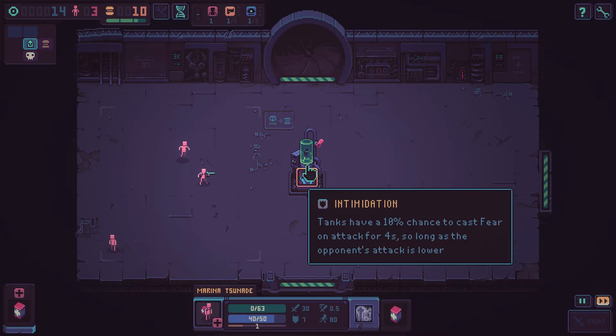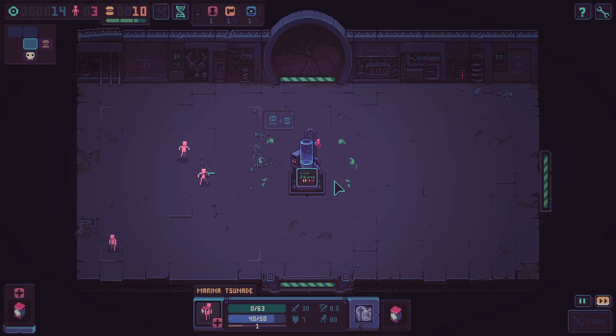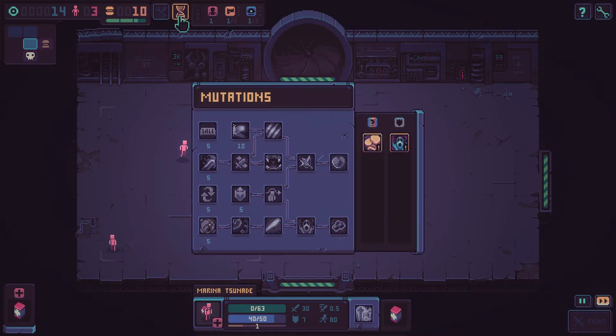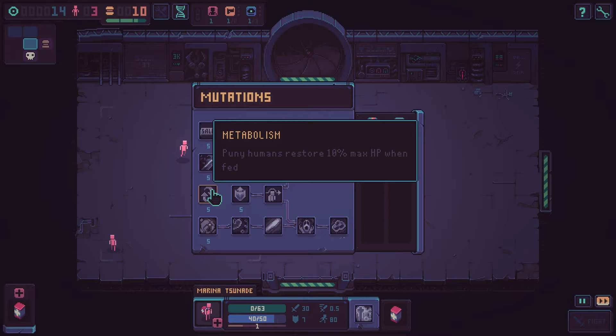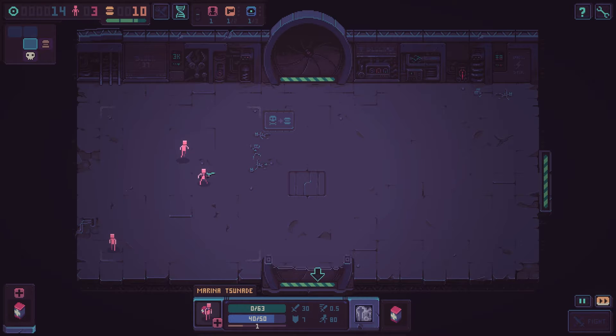So these are like the little perks you can pick up as you go. Tanks have a 10% chance to cast fear on attacks as long as the opponent's attack is lower. These are little modifiers up here — the mutations you can buy with your perks and your credits. And they give you little things like restore health, item discount, stuff like that.